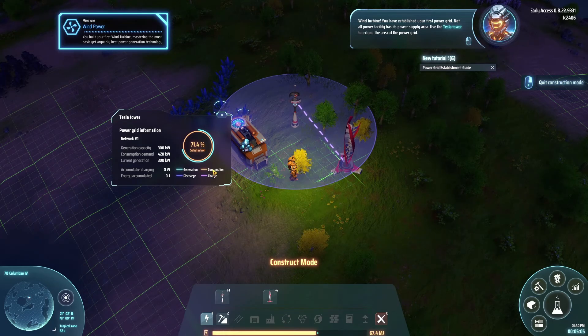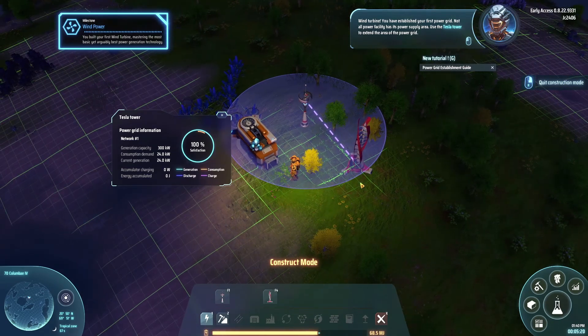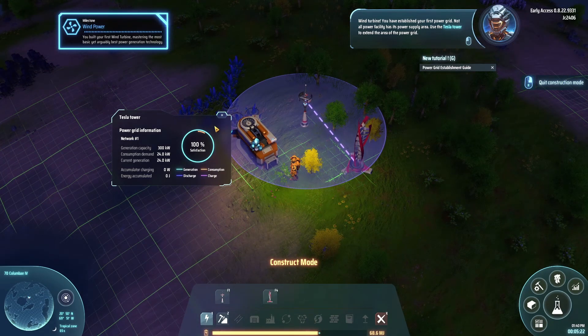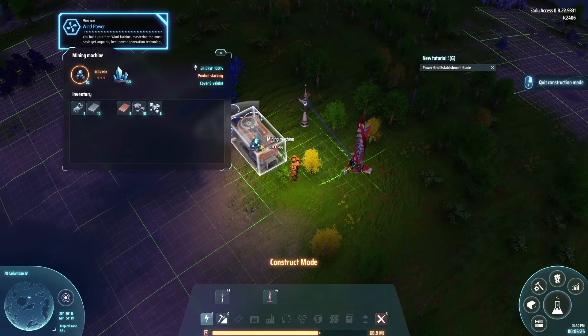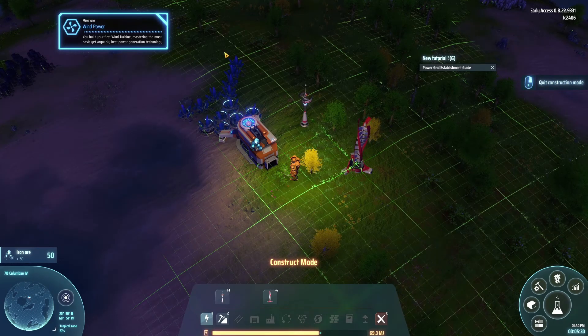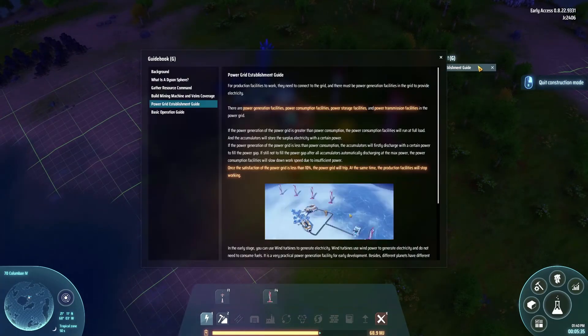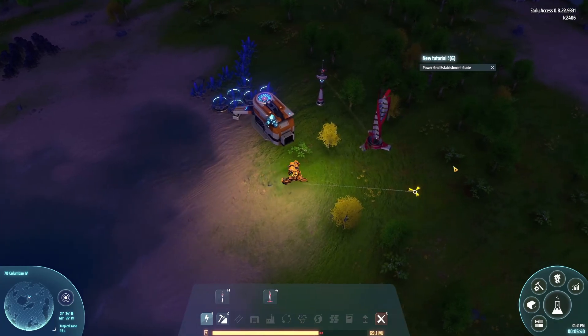Wind turbine. You have established your first power grid. Not all power facilities have their own power supply area - use the Tesla Tower to extend the area. I didn't need to put the tower down because this has an area of its own, but whatever. Yoink! Milestone - wind power.